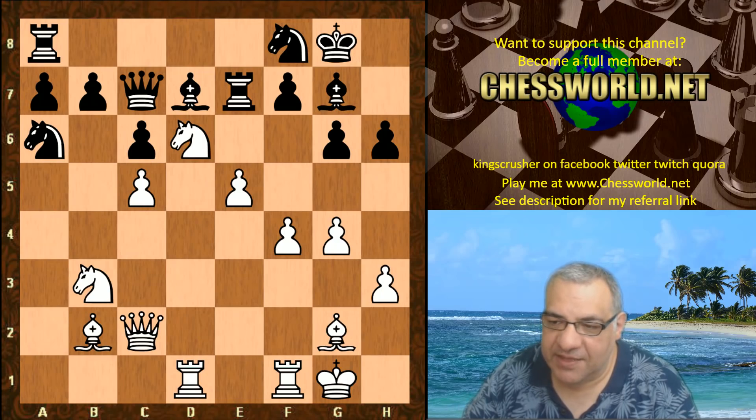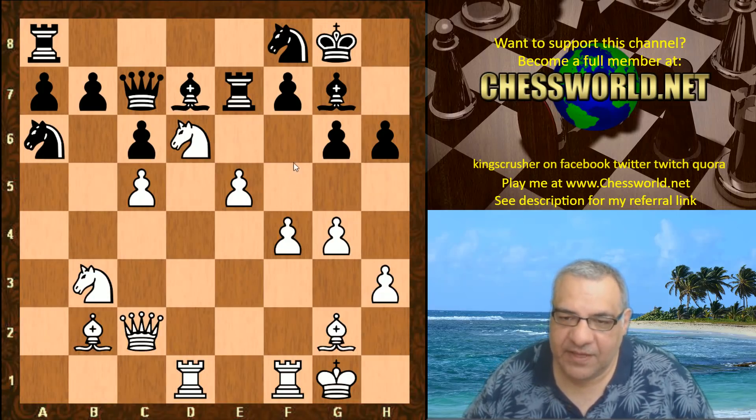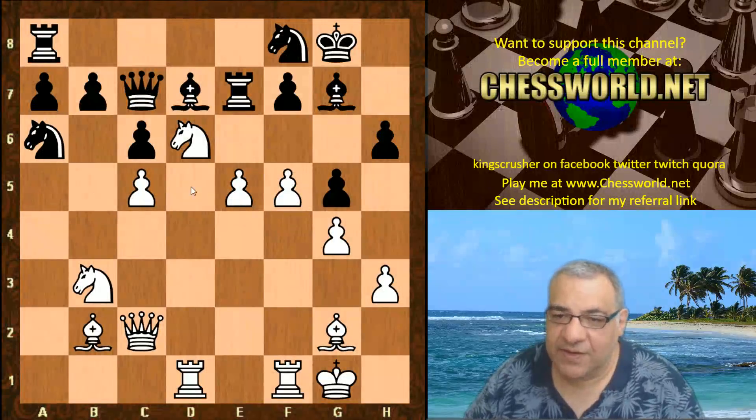Black seemingly cracks up by moving a pawn around the king: g5. It looks as though f5 is a major threat. Even if black ever takes on e5, fg, and then f5 - it just looks as though black is in big trouble because of f5. G5 looks like a very weakening move, and f5 is played anyway, sacrificing the e-pawn.